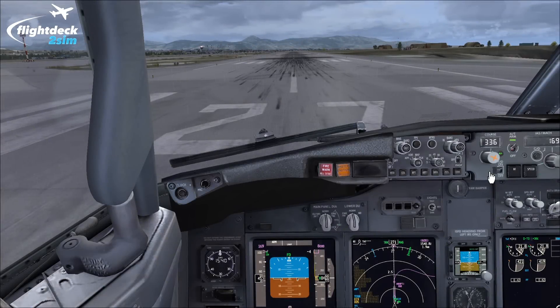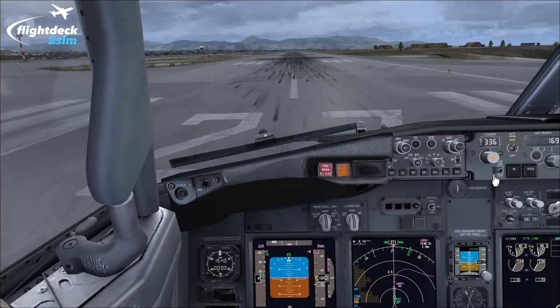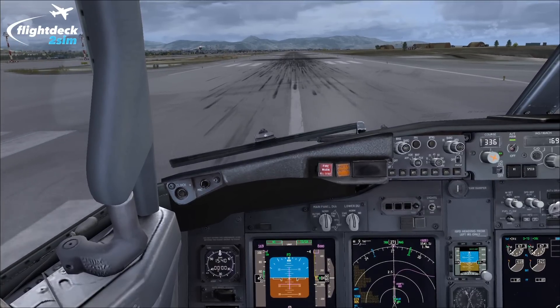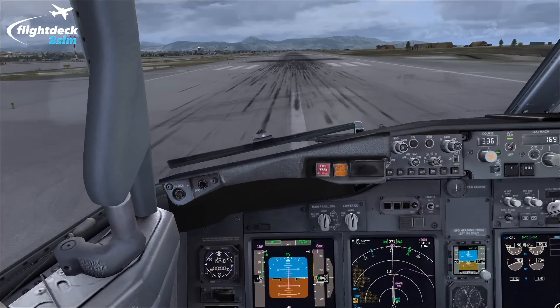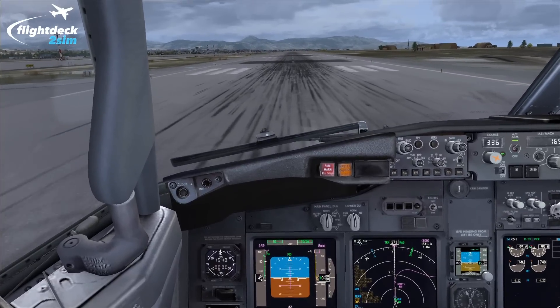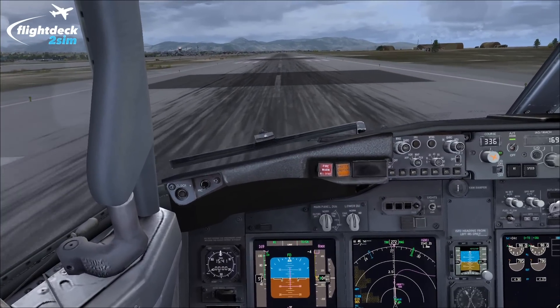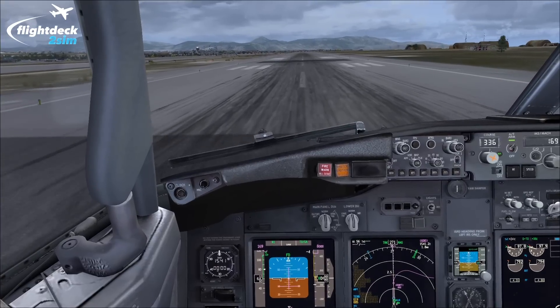I've now programmed in the failure. We've been cleared for takeoff, so we can start. Setting the thrust levers up to about 40 percent, waiting for the engines to stabilize — they have — pushing TOGA to set takeoff thrust. Takeoff thrust is set, indications normal. Maintaining the centerline with rudder.